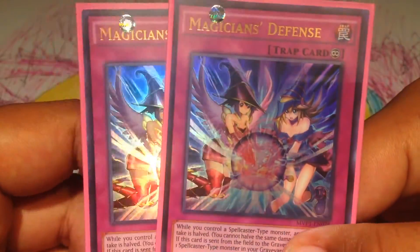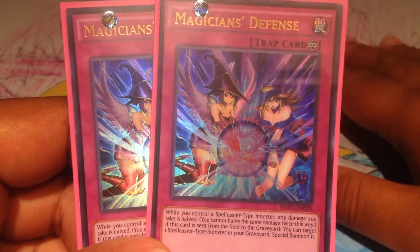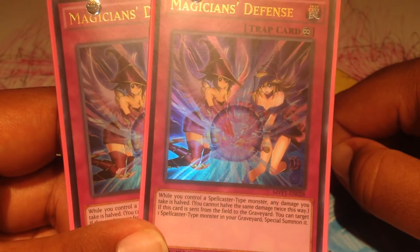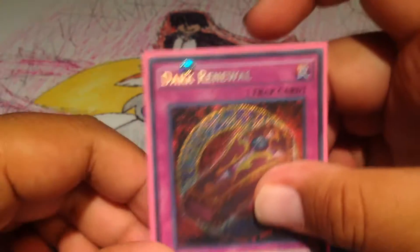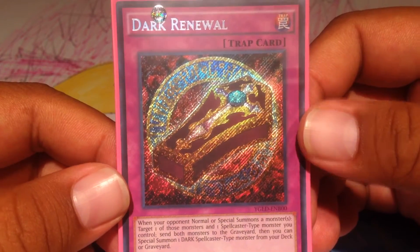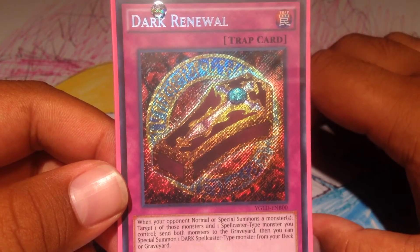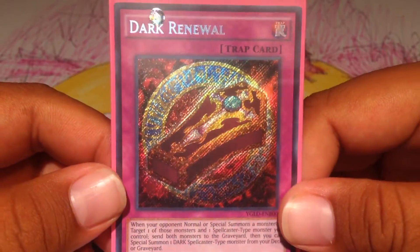2 Magician's Defense. I really like this — its first effect is cool, halving the attack and all, but when your opponent sees back row and gets scared and tries to destroy it, it's good. Because if it's sent from the field to the graveyard, you can Special Summon any Spellcaster type monster from your deck or from your graveyard. And just running one Dark Renewal — I like it more than Magical Dimension because you can Special Summon from your deck or graveyard and don't have to worry about anything in your hand, but you still need a Spellcaster type monster on the field. So I'm just using one Dark Renewal.